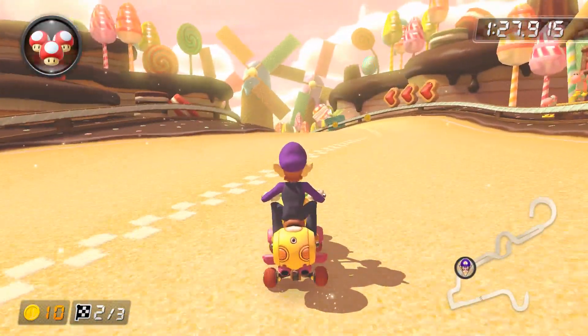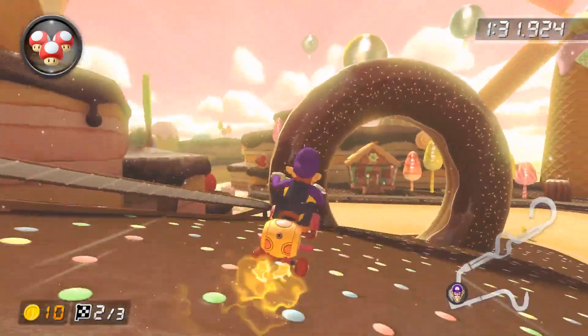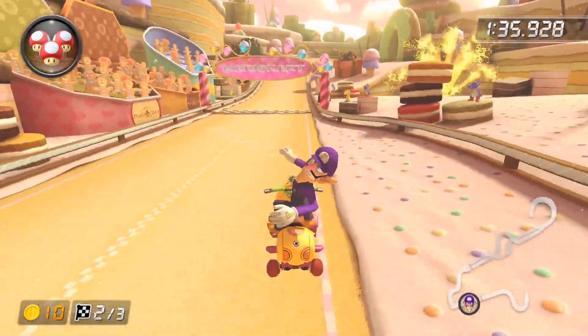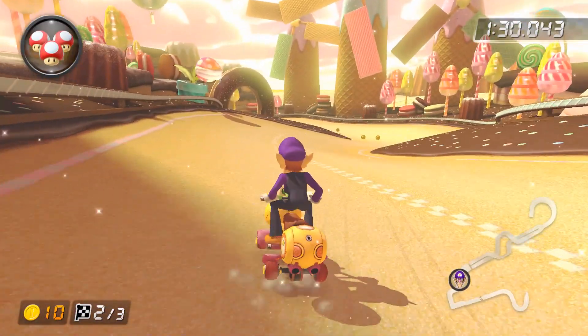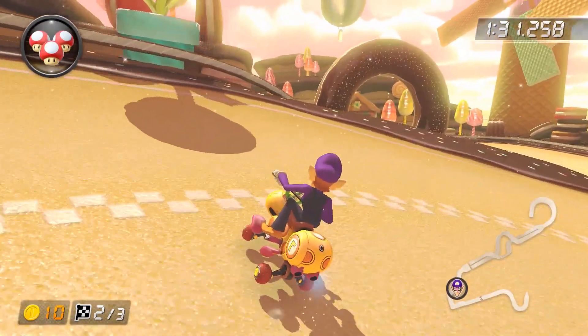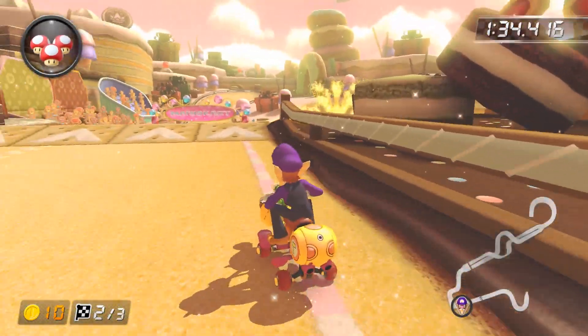Starting things off, we have level 8, the Sweet Sweet Canyon Ending Cut. This shortcut is super precise and is honestly the most annoying shortcut out of the three. Here's how you do it: you want to begin a left drift as you can clearly see the donut, and charge up a regular mini turbo, mostly by consistently holding wide.